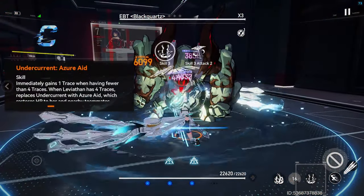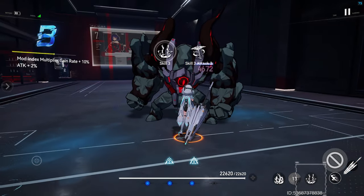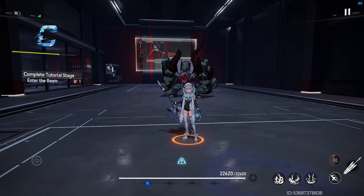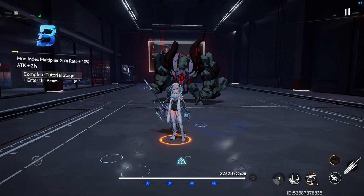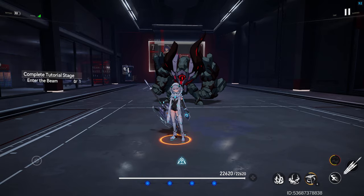This effect is removed one second after the Whale Song Mark is expended. Casting Skill 3 has multiple effects. Effect 1: instantly grants a Trace if you have fewer than four Traces. Effect 2: if you have four Traces, this skill changes into Azure Aid, which provides healing to all allies within its area of effect on cast, at the expense of all four Traces.